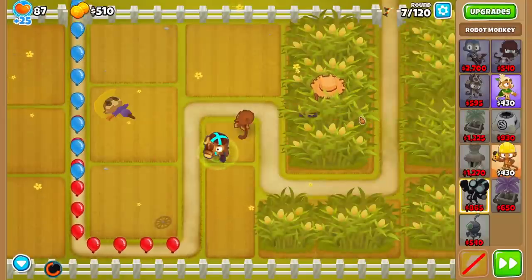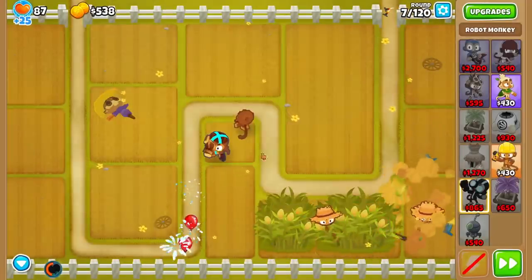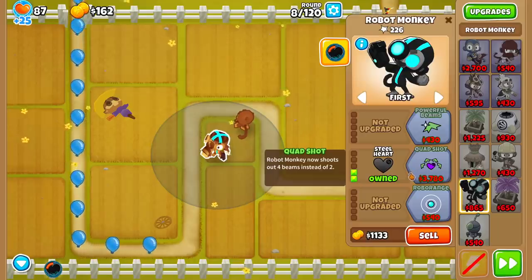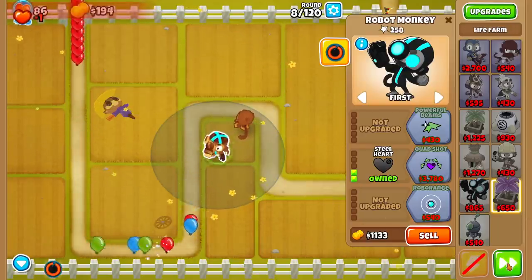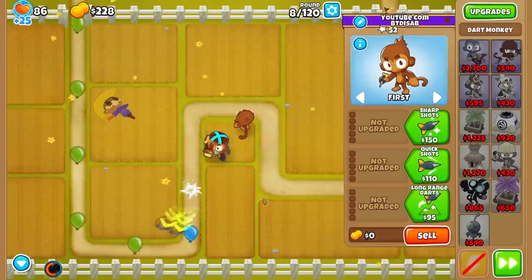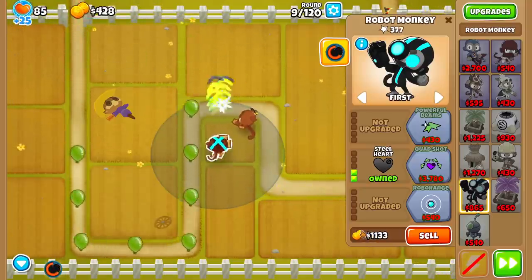Before I go for Tech Bot — because it costs money in this mod — I need to go for a Life Farm first. I'm already down to 87, and that's not good. Actually, I can buy the upgrade to make it only 1 life per use — that's probably more efficient than going for a Life Farm. For now, I'm going to have to manually activate the ability, since this is the only tower on the field that does damage. The 0-0-0 Monkey does no damage, so I've got to keep using it. Luckily, 1 life is pretty good.